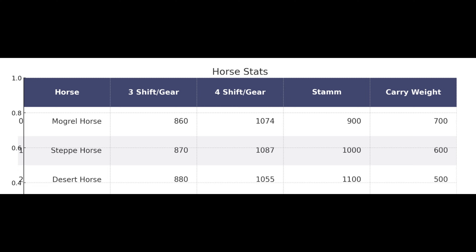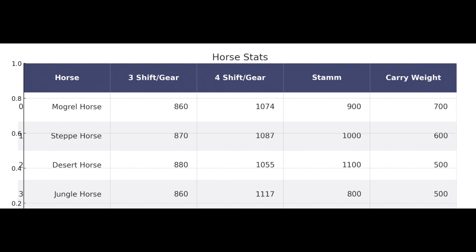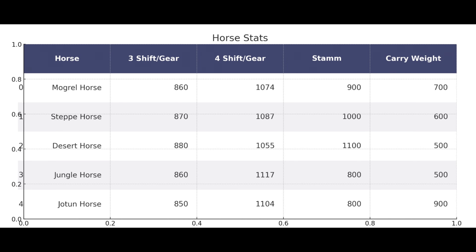The steppe horse is faster than the desert horse in the fourth gear. And then there comes the jungle horse — the secret speed winner of the competition. And no shit, I wouldn't have thought that. What I also found very surprising is that the Jotun horse, which can carry a lot more than the other horses, is faster than the steppe horse. It can carry nearly 30% more stuff.